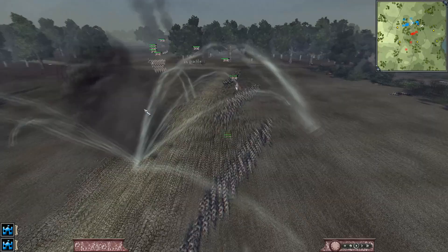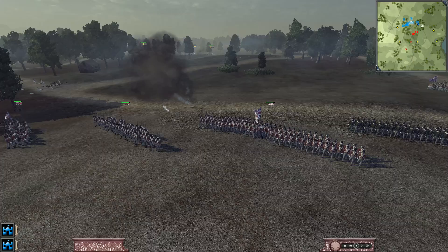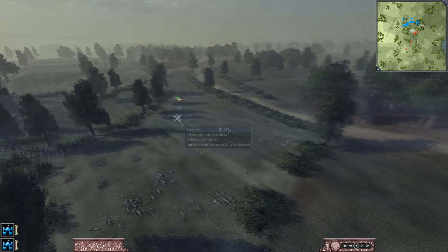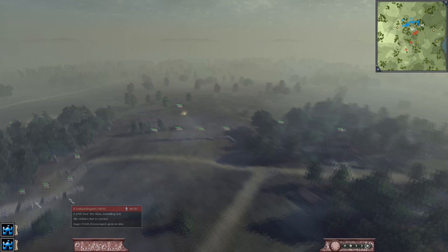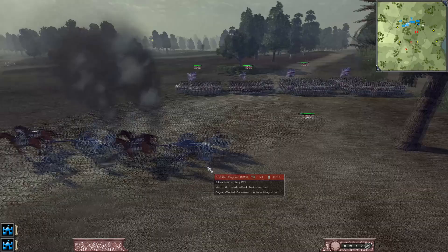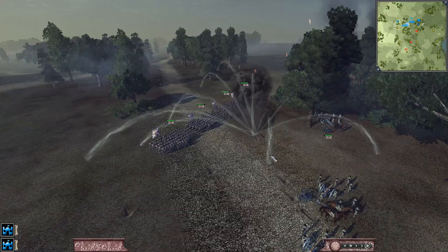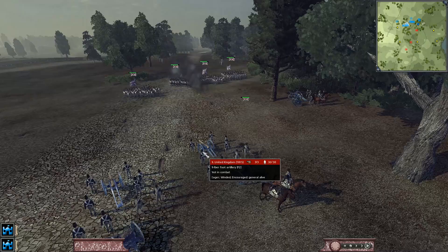That house is a quarter of the way damaged. So we're going to keep pulling back as well because we're just sitting in cannon range. Now this is a stalemate at this point, even though the game would tell you I have no shot of winning. Somehow that cannon shot didn't hit any of my artillery. So now we're going to go ahead and set up our artillery right here and move our men up a bit.